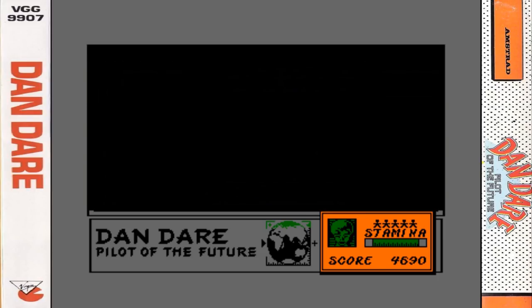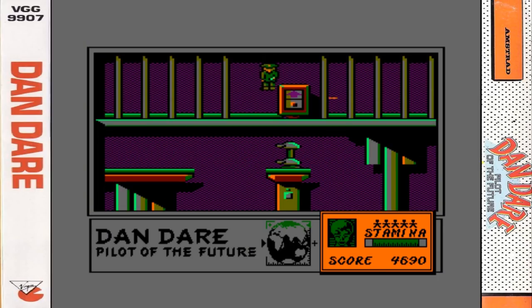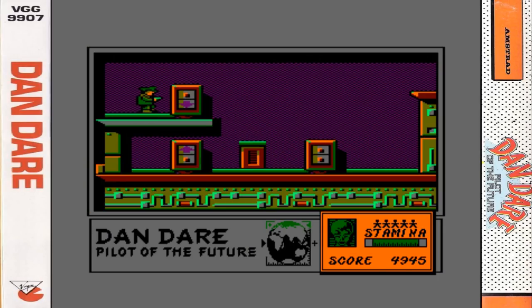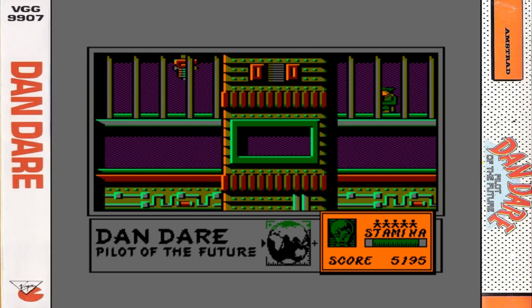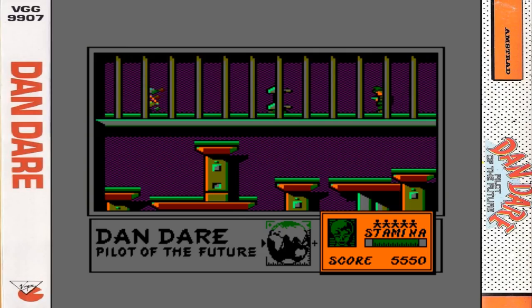Now you are racing against the clock here. As you can see in the centre panel at the bottom, there is a picture of the Earth which is slowly filling in green - that is essentially the timer. And that is the second part we have just picked up. Now we need to get it to the chasm and Digby. When the Earth picture fills with all green, that is basically game over - the asteroid has hit the Earth and the Treens and the Mekon have won.